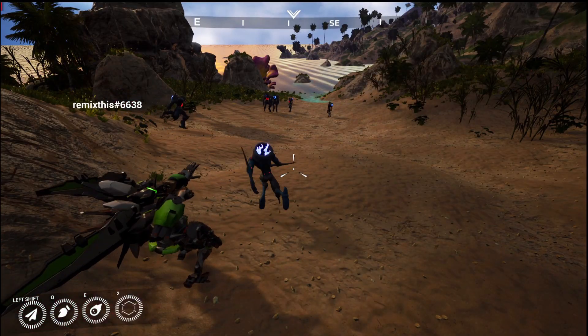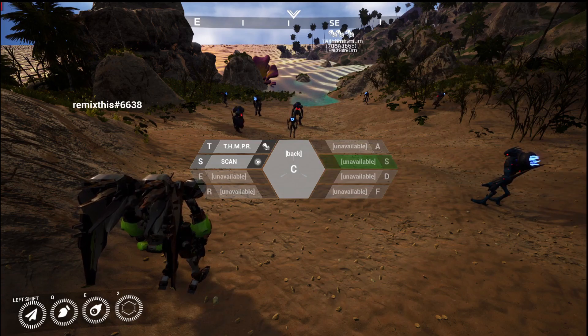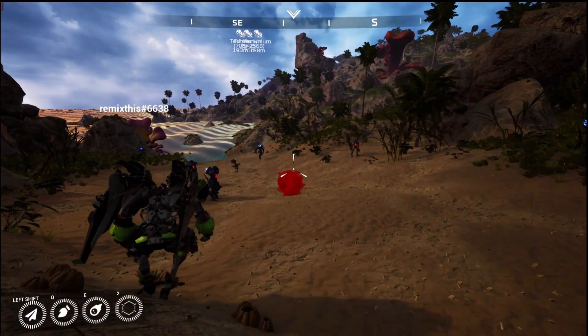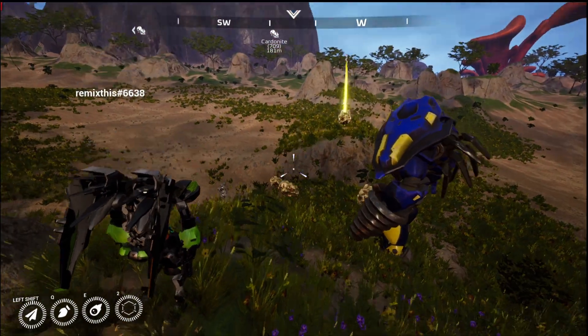The compass works with the new scan system that is used to locate mining pools. You can harvest the materials and they go into your inventory system, but I couldn't get it to display properly. I might have messed up my key bindings. You can still collect items, you just don't have a traditional display of the items collected — more of a spreadsheet.